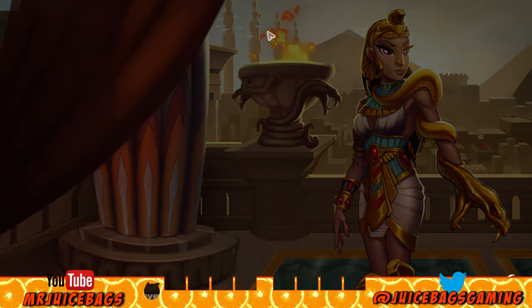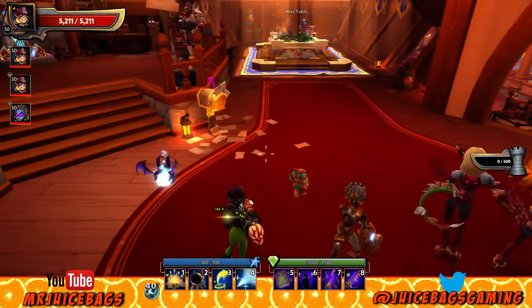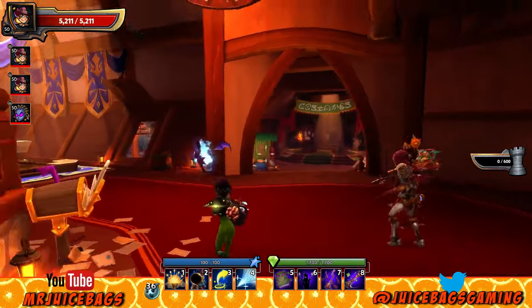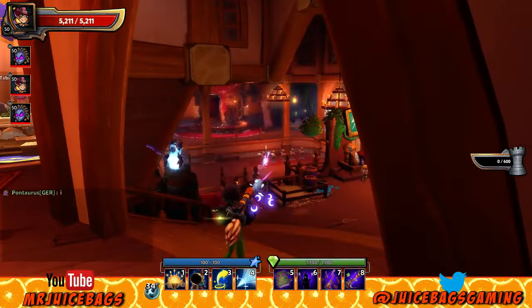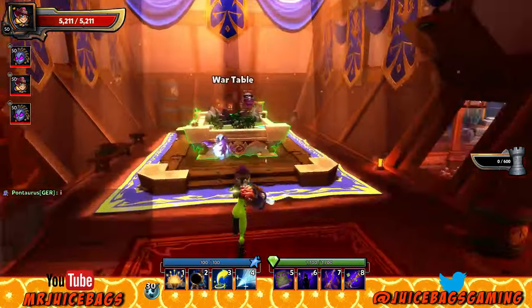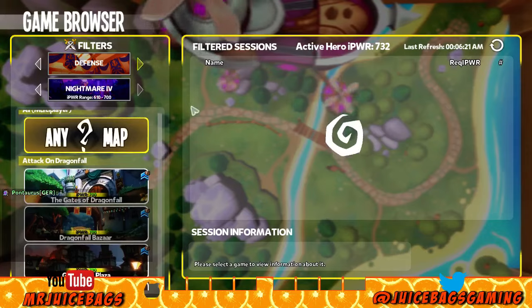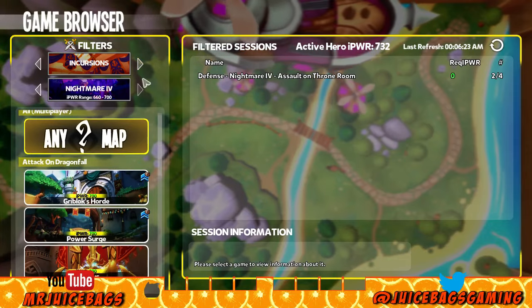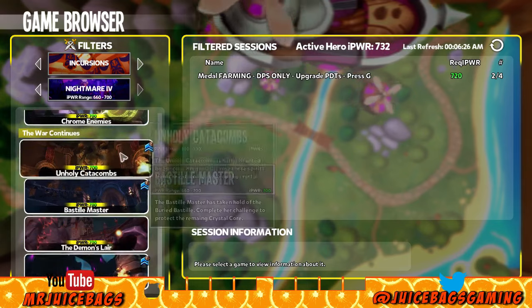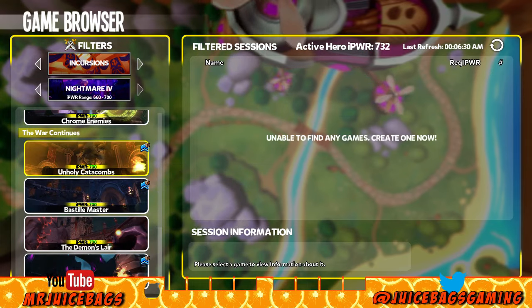Unholy Catacombs is up next, and then we'll have one more run after that. Stavion is going to do a Forest Poachers — Ponderous wanted to do it, and he's already in the group, so that makes it easy. Let's get on over to Unholy Catacombs and get us some super hot chess pieces.